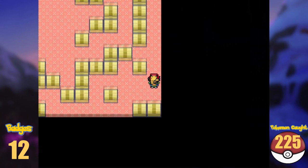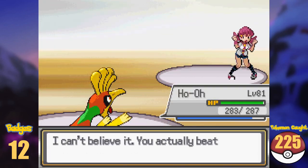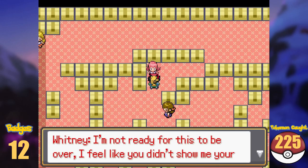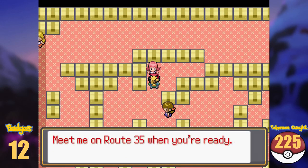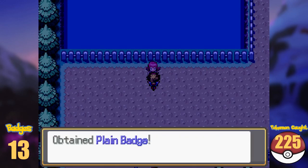We are now at 225 Pokémon and I can take on Whitney. After crushing her with Ho-Oh, as things should be, now let's get Sudowoodo. Whitney then pulls a Clair on me and I need to defeat her again. Now let's get Sudowoodo.